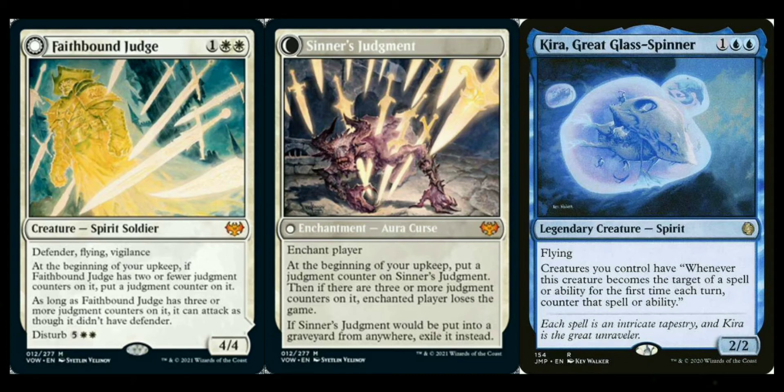Kira, Great Glass-Spinner — one of my favorite cards in Magic. There's been buzz in the community that it'll rise in price since we're going back to Kamigawa. It's a spirit that says whenever any creature you control is targeted by a spell or ability, counter it. Basically every creature has a glass shield that has to be broken before you can target it — great protection for your whole board. Mirror Hall Mimic is basically a spirit-version clone, always good to have extras to copy your lords.